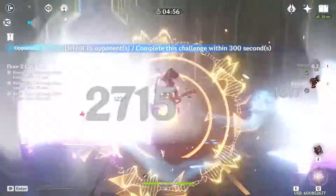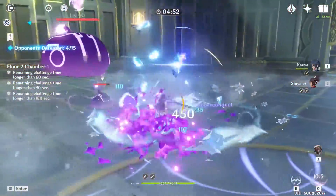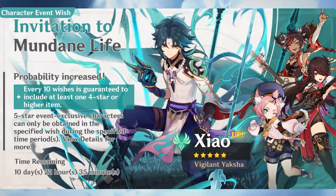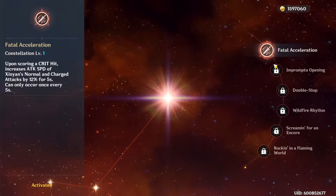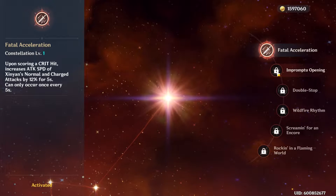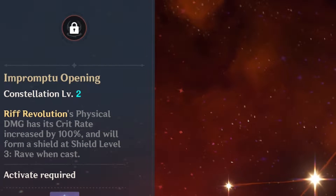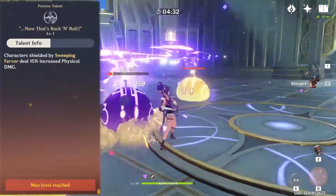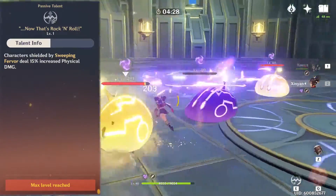Next up is Xin Yan. She's a hard one to recommend to people who don't already have her, but if you've been rolling on Xiao's banner and were lucky enough to get her — or maybe a second copy for her first constellation — I would say go for her. Her first constellation makes her burst crit 100% of the time, resulting in a ton of damage, and on top of that it gives you a shield. One of her passives grants 15% more physical damage while that shield is active.